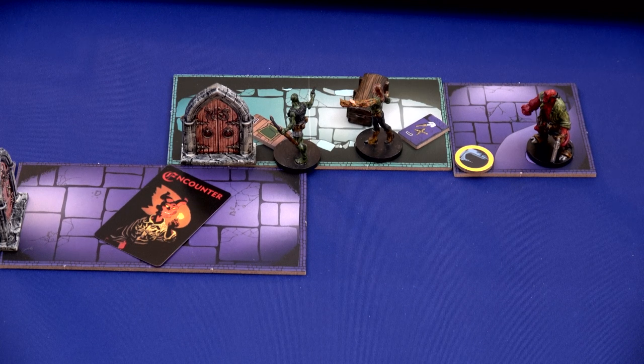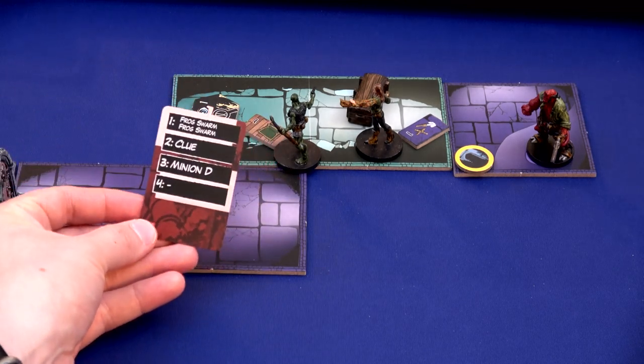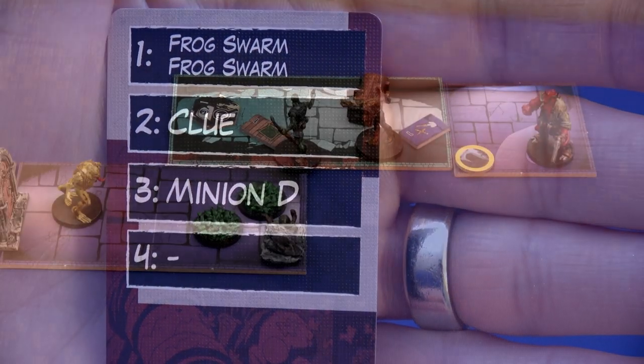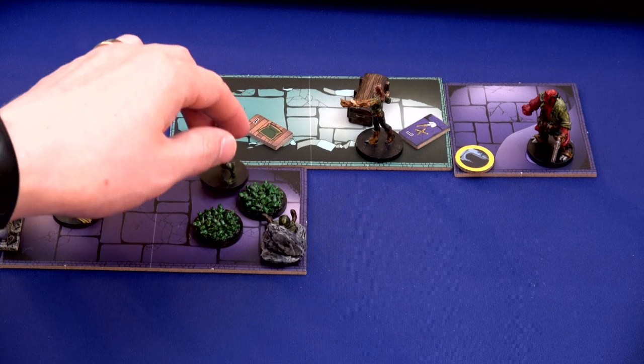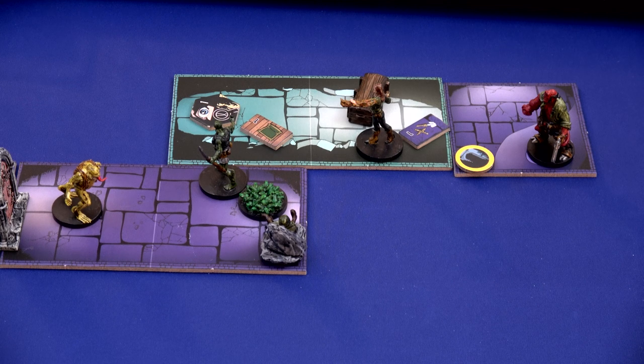After some FAQing, I figured out that I can't do anything with that point of interest. Abe still has two actions, so the first thing he's going to do is open up this door to see what's going to happen in the next room. We get two frog swarms, a clue, and a minion D. With that flip, my hands are tied - I need to go in there and take out one of these, otherwise that's going to push up my impending doom with two frog swarms. But now I'm sitting in a spot with a frog swarm - that's a bummer.